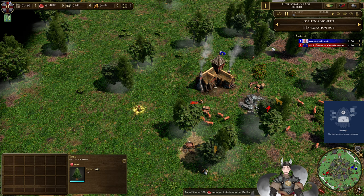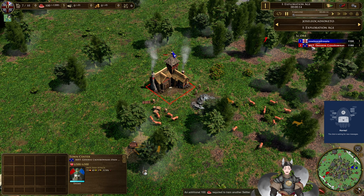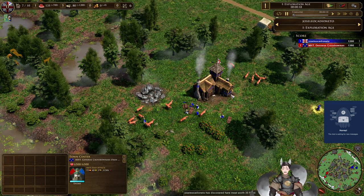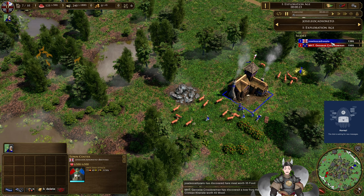Greetings everyone, and Greg here for another HPRS Free Replay. On the bottom left side as the red French, we have MHT Genoese Crossbowmen. On the right side as the blue British, we have OS Leo Cardio Nito.